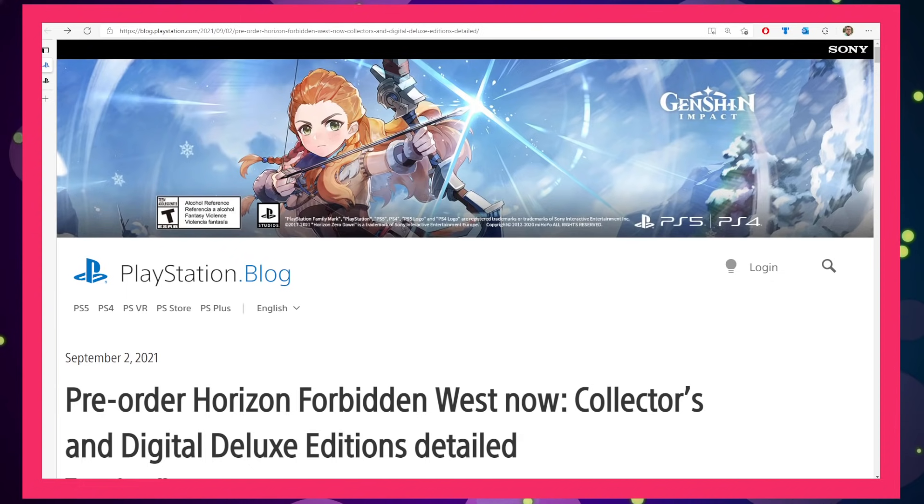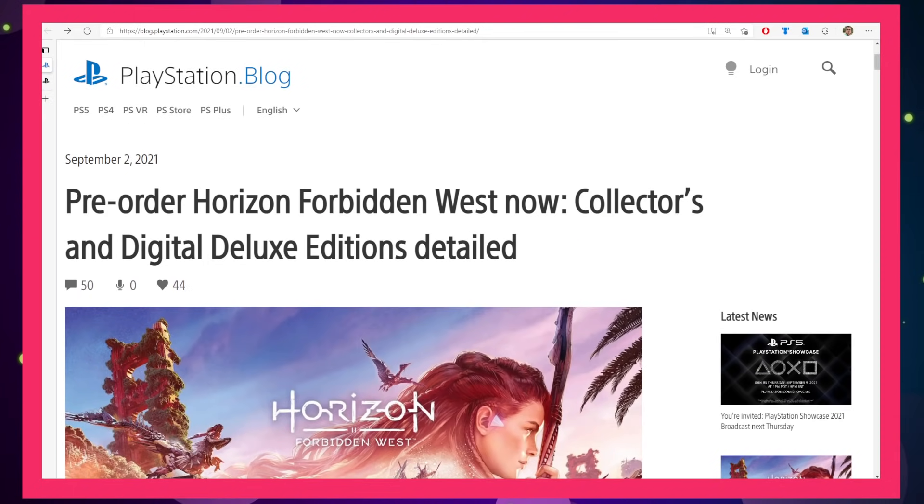It's no surprise that Sony has been working on Horizon Forbidden West for some time, and after some delays, it seems like we are starting to narrow in on the release. We kind of all knew a collector's edition would be coming out at some point. What we didn't know was that they're ready for pre-order right now — September 2nd, 2021. They posted on the official PlayStation blog, which I will post a link to in the description below.